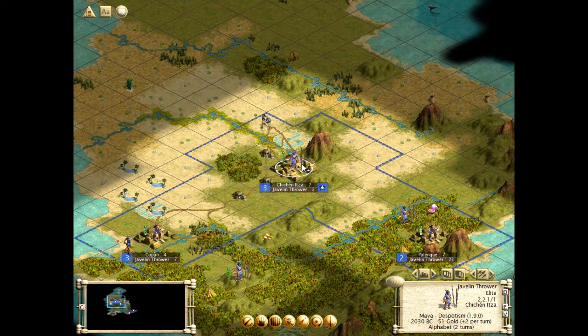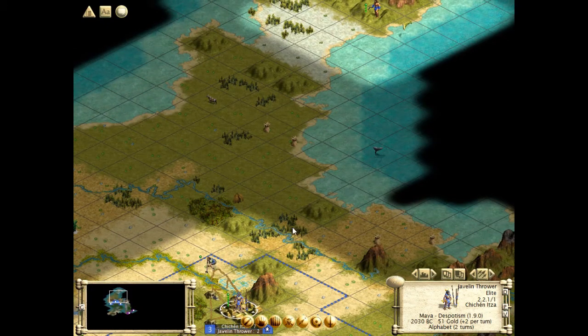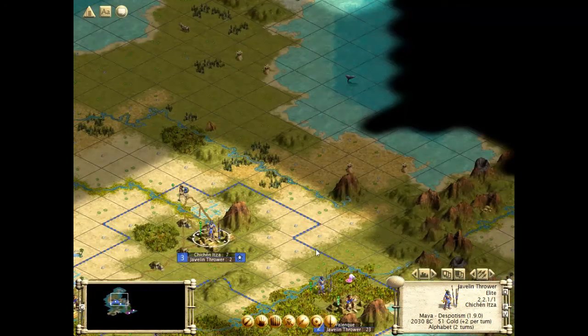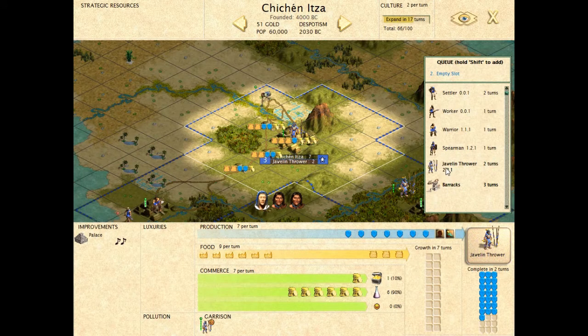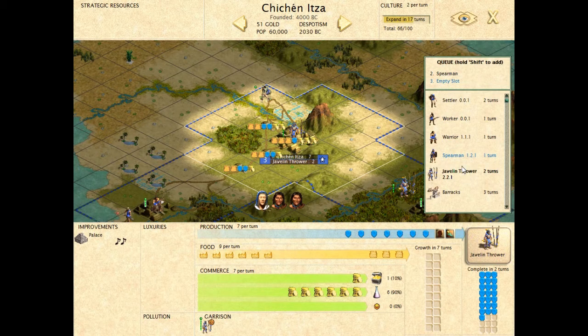The javelin thrower is healed. If I move him out, the city's going to be in unrest — that's the problem. That warrior won't be back for a zillion turns. It'll take three turns to build a spearman — okay, let's do that. We probably want the other good stuff here too. I want everything and I want it now. The temple will yield more culture, which is good.